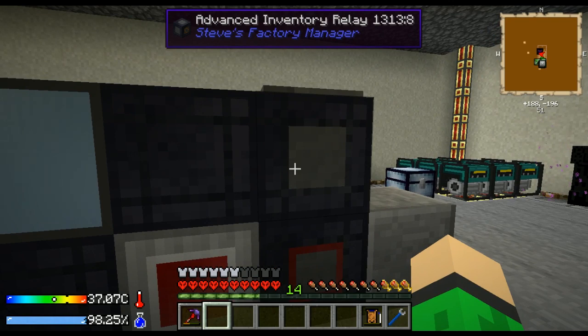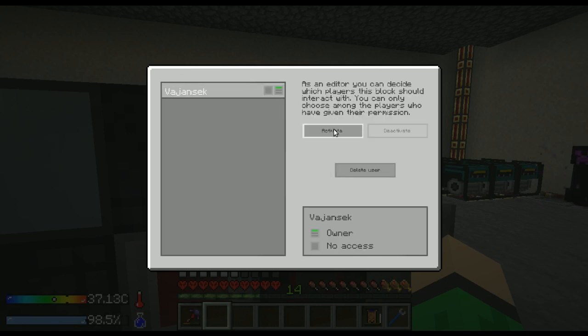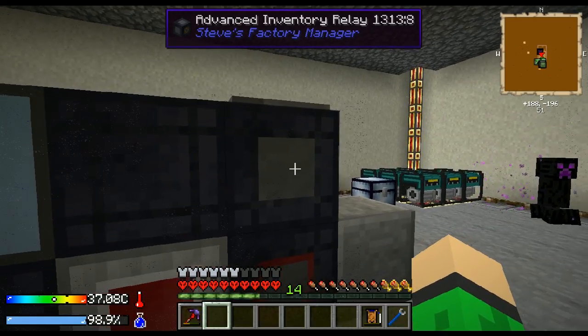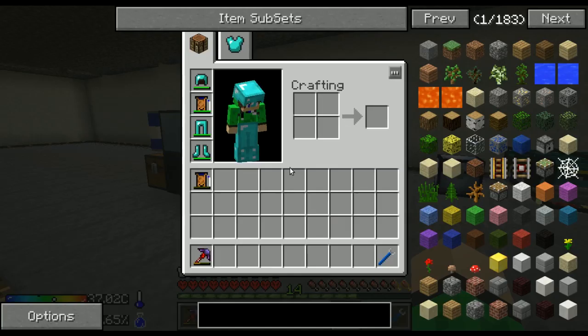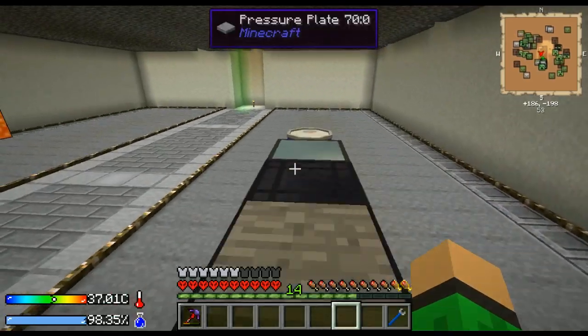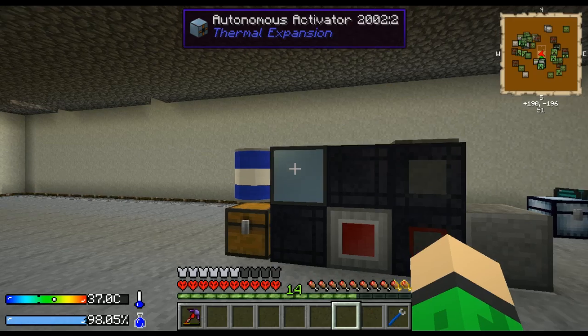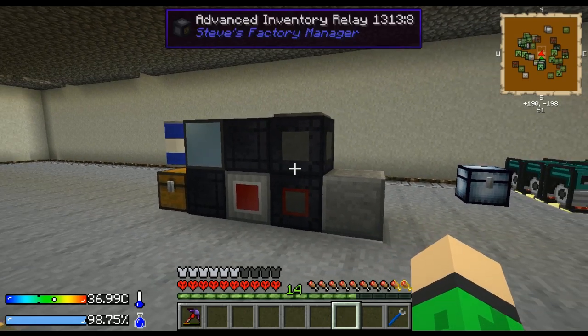Now one more thing you need to set up before this system can work. You wanna right-click on advanced inventory relay and give permission to yourself. That means this block can now interact with your inventory. And that should be all you need to do. So let's go try it — I will drink my camel pack empty. And here we go. Thanks for watching, see you next time.